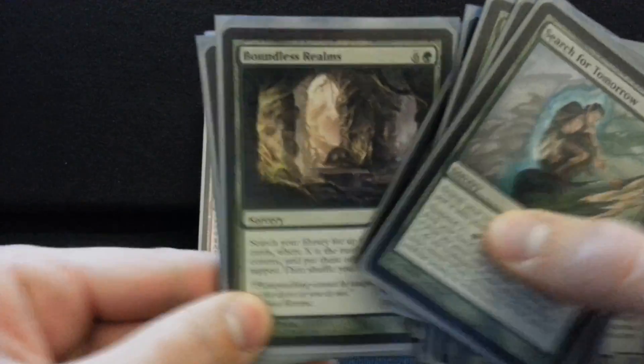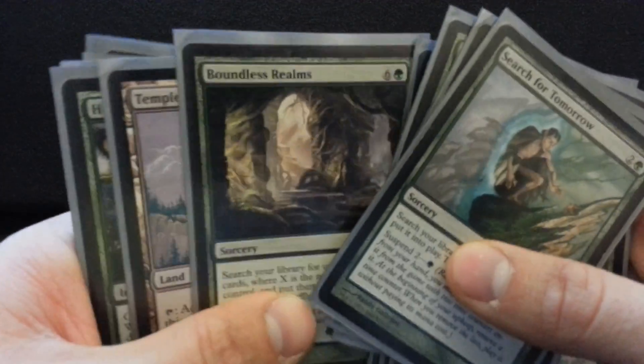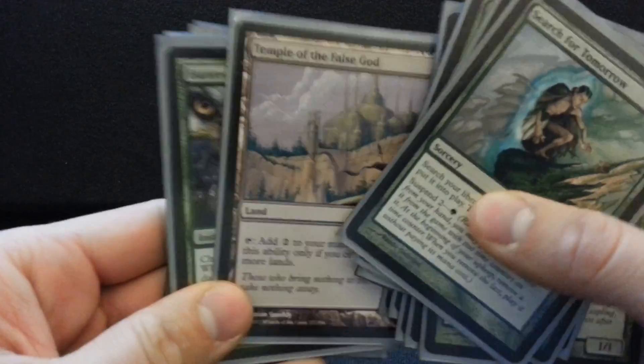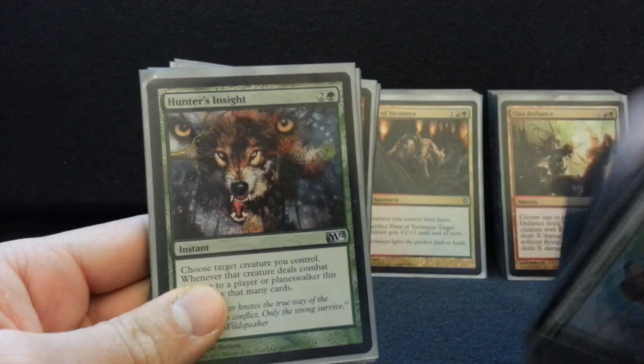Here's the big daddy right here — just all the lands. So if I have mana being doubled and I have more lands than everyone, I'm getting more advantage. Pretty basic. And I like Temple of the False God in this deck — not all decks — but it's less of a liability when you're ramping so much.